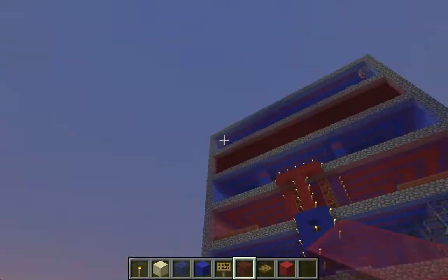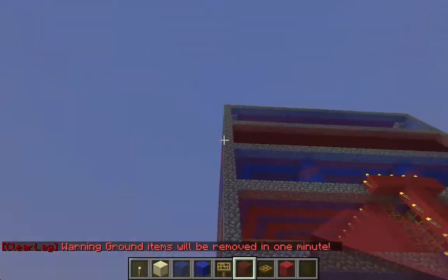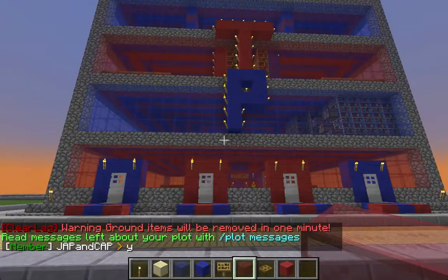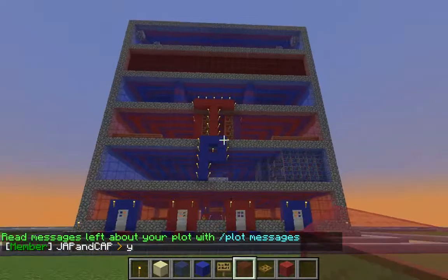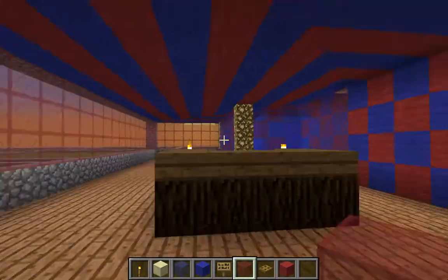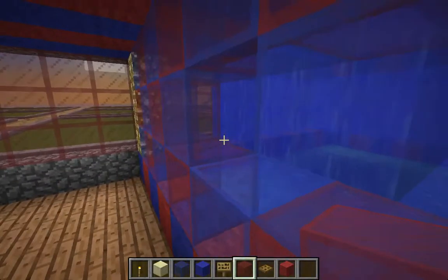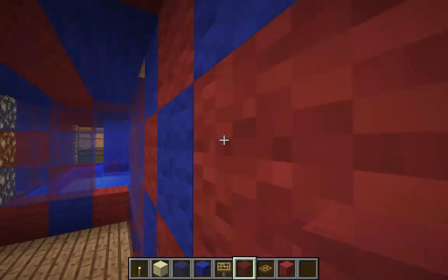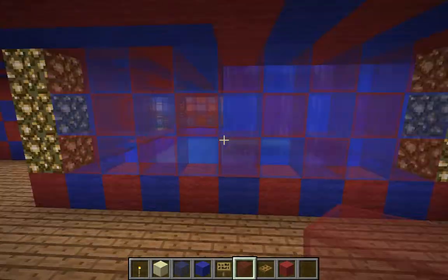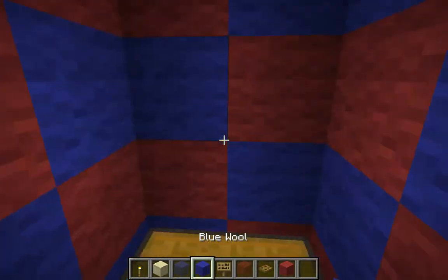This is our building that we made on a server. We're still working on it — technically we are done, but we're going to continue adding floors to get it higher and higher as we get more ideas. So this is a little update slash tour of the place. This is the ground level, or front lobby. There's a desk, and we put a pool here — it's not filled in but that's a pool. It leads to the second or first floor depending on your perspective, and this is kind of the elevator.